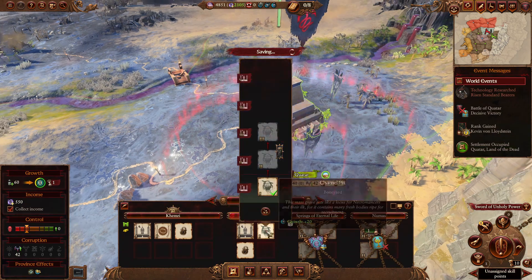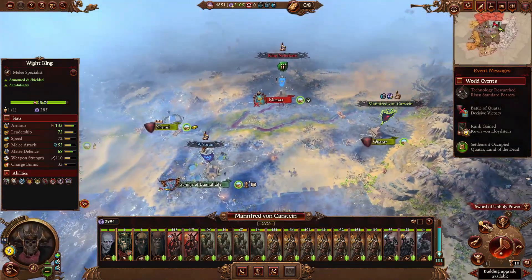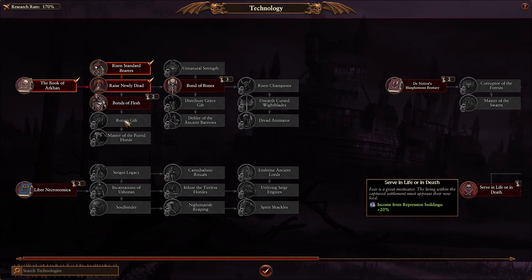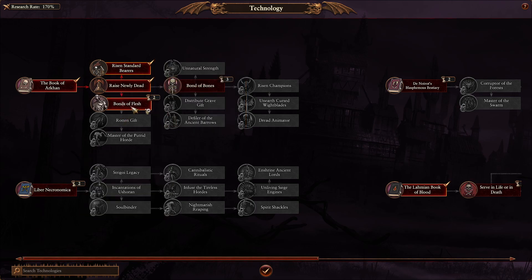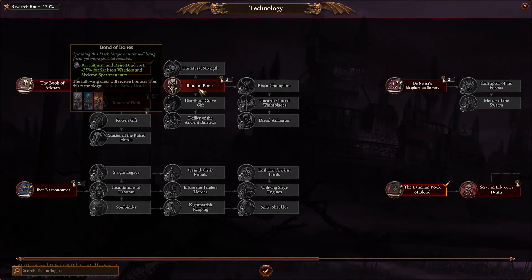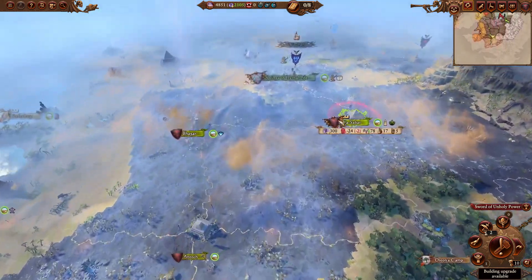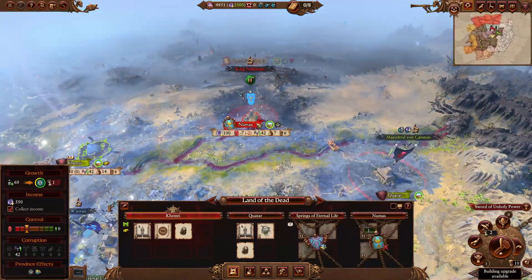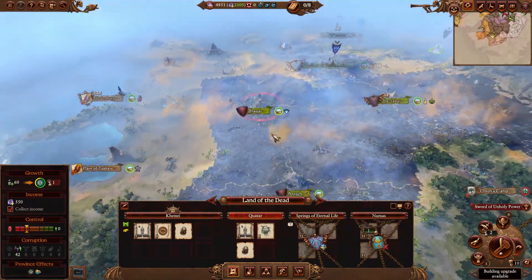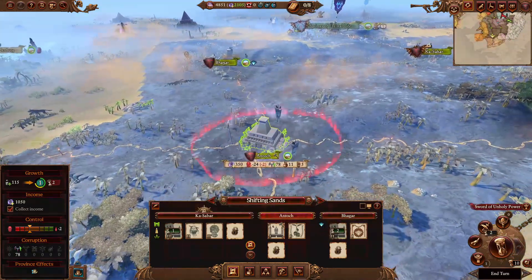Not going to bother with anything here - Growth. Public order is fine. Let's get Bonds of Flesh - not really keen, but what else? Next turn most likely Numas is mine. Start saving money because once this is done, we're going to have some spending. That's it.